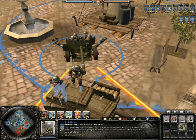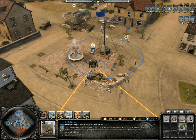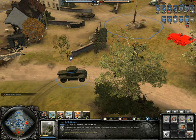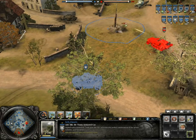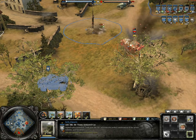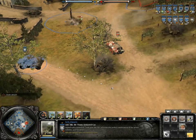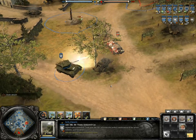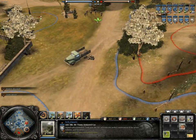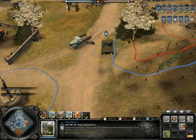If you unlock the AEC Mark III 75mm armored car, you can deploy it for 340 manpower and 60 fuel. It can deploy smoke for 30 munitions to retreat without retribution. Its 75mm gun can tackle infantry, vehicles, and even light tanks. At Veterancy 1 you can use the target tread ability to slow down or immobilize a target vehicle for 30 munitions. A solid unit at a good price, great for the early offensive.